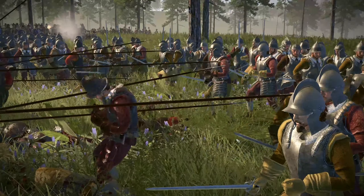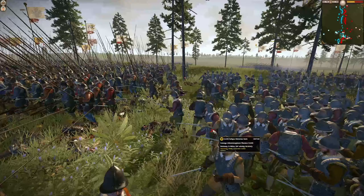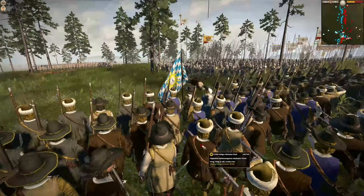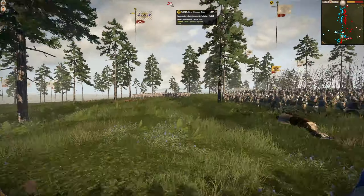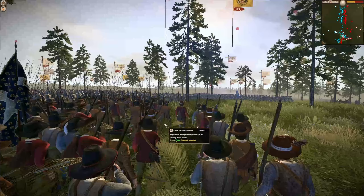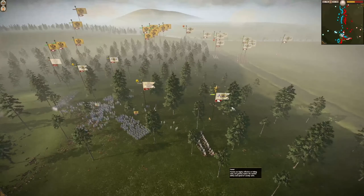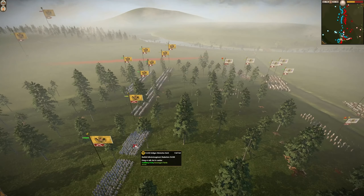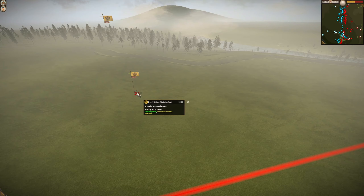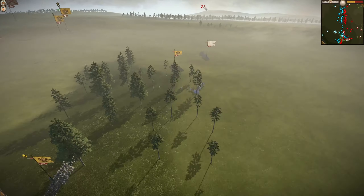A couple more joining the pike line but they need to get more pikes out - I feel like they need more pikes. France pushing forward - they are moving up, they are moving forward again. The HRE line is falling away. Nothing going on over here on this end, just all staring at each other - a lot of cavalry, a lot of muskets over on that end of the line. We've got some routing units, a six-pounder and another six-pounder - looks like the Holy Roman Empire's artillery has been removed from the battlefield.